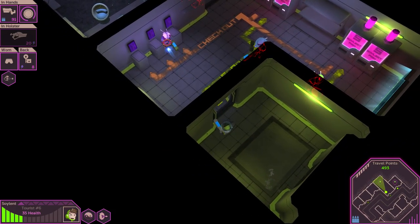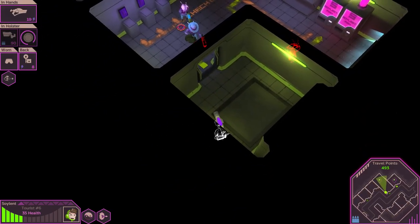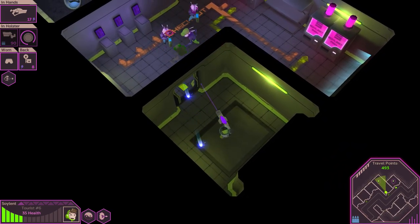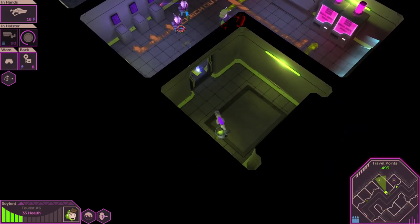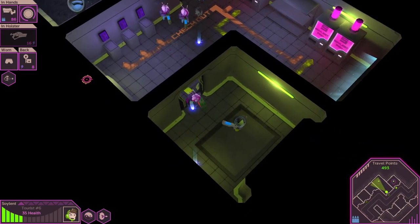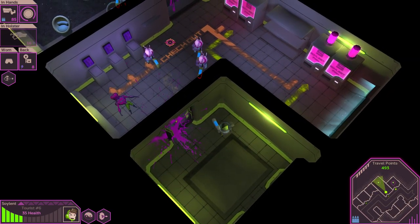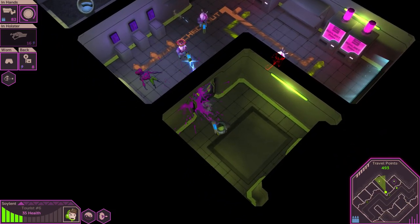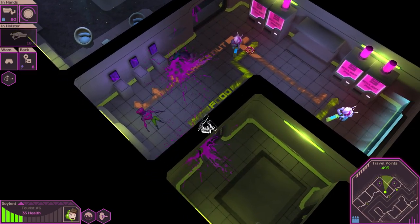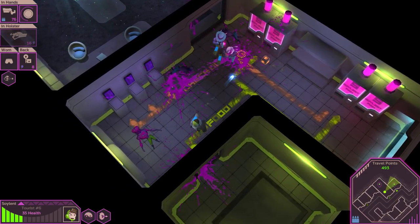We'll figure it out or we won't. All right, everybody get down. Doesn't seem like this beam weapon is piercing, which I thought it was, so that's a bit of a shame. I was able to shield bash that guy and stun him for just a minute, which was helpful to get the kill. Just took another bullet on my shield — durability dropping slightly.